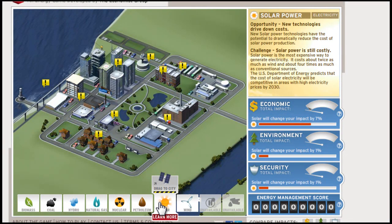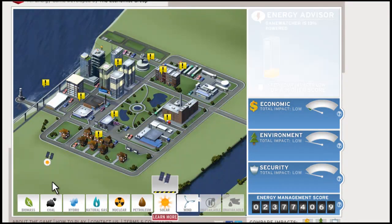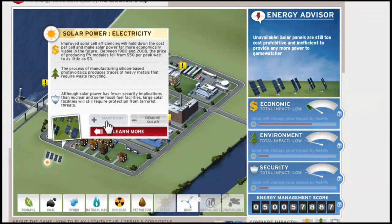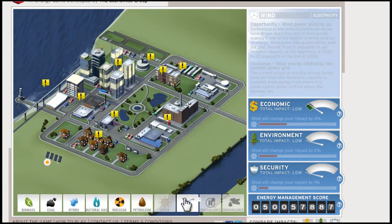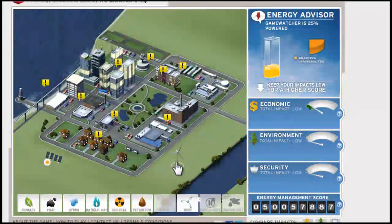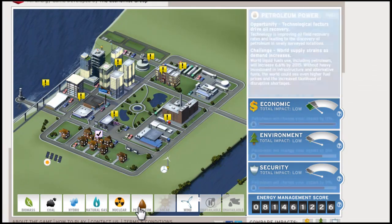We're going to go with our first power source — we're going to use a sun source. We'll click on it and add more solar. Right now that's as much as we can put on there — just two solar panels. As you can see our economic went up and we started powering some buildings. Now we're going to drag out a windmill to give us some basic power, which is very environment-friendly along with solar because it's not burning gas to hurt the environment.